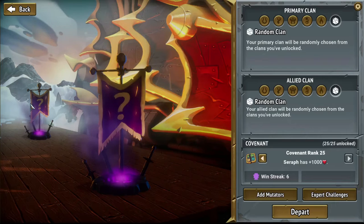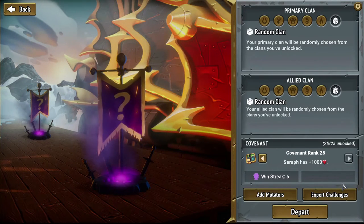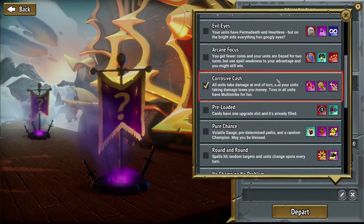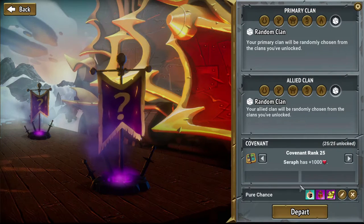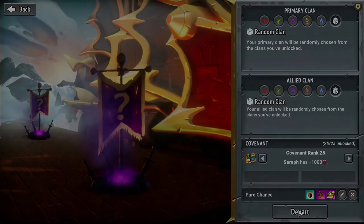Welcome back for more Monster Train everyone, and this time we're gonna take a break from our regular runs for a moment and try yet another expert challenge, hoping to break our bad streak. This time I think we'll go pure chance, see what the randomness brings us. It's clearly in the spirit of the challenge to go with random clans as well, and at least if I lose this one I have something to blame besides my own mistakes. Let's go — may the RNG be blessed.